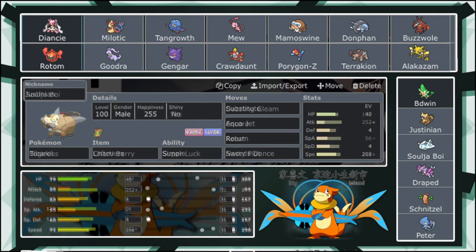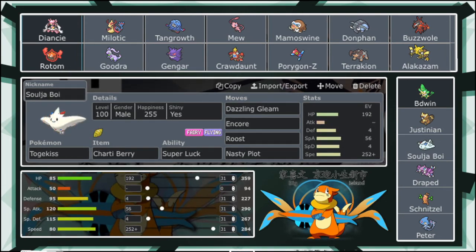Next up we have an interesting Togekiss set — Charity Berry with Super Luck. We're not running Serene Grace because we don't really have anything with status, so you know, let's get a crit and make people salty. We've got Dazzling Gleam, Encore, Roost, Nasty Plot — 192 in HP, 252 Max Speed Timid. So we are going to have a Speed Tie with Goodra and Speed Tie with Mamoswine, but that's only if they are Max Speed as well. I don't expect either of them to be Max Speed.